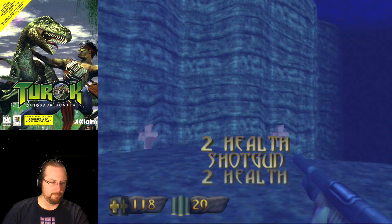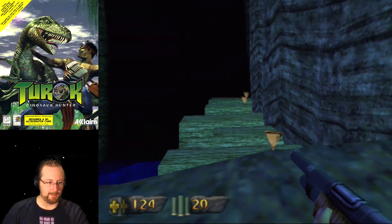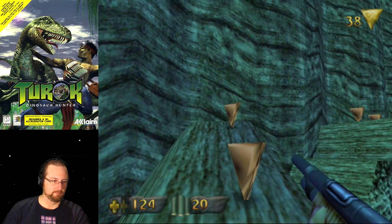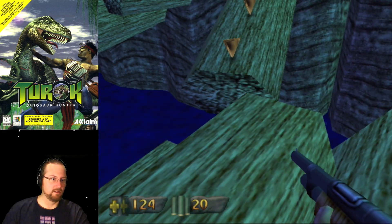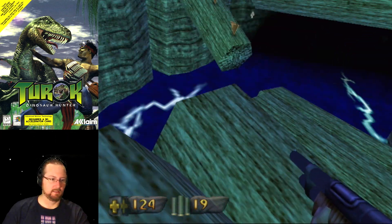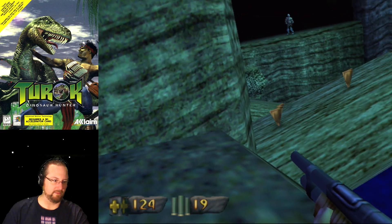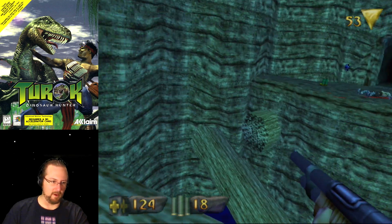Look how radical this looks — this is sweet! Now this is some precision jumping here, which I am probably not going to do very well at. This is like when you're a kid and you play 'the ground is lava.' That's what this is. Every time I jump, I'm taking my life into my own hands because of how bad I am with this.